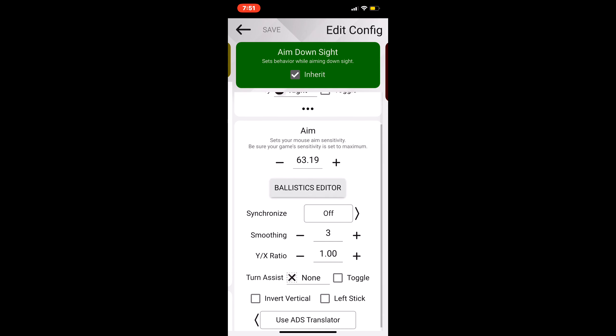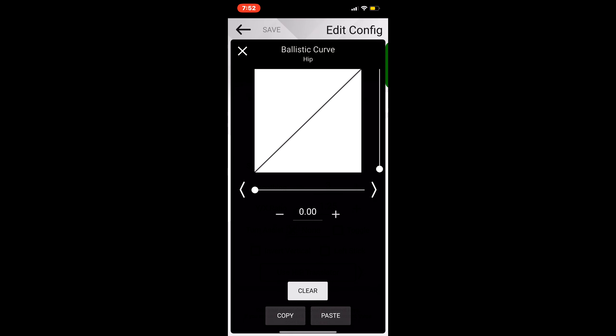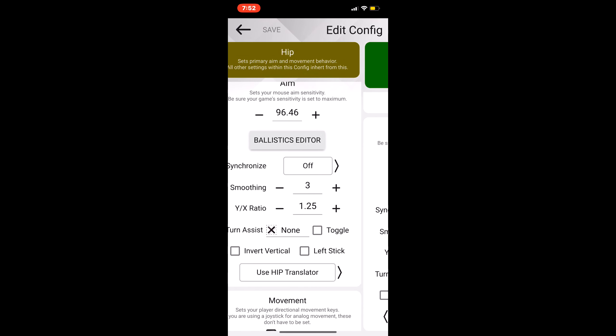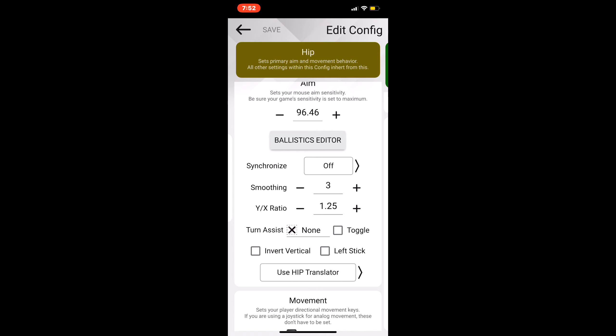Now for ADS it's gonna be at 63.19, synchronization off, smoothing at 3, YX ratio 1.00. I have no ballistic curves on either the ADS or the hip — I just don't find the need for them.